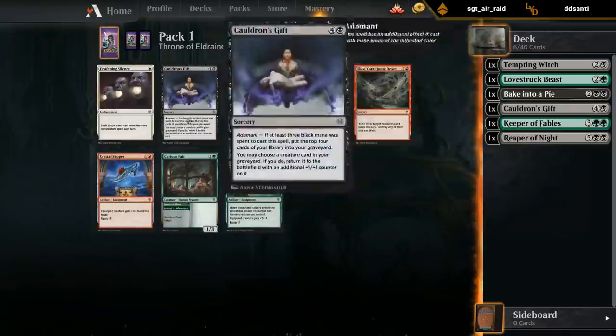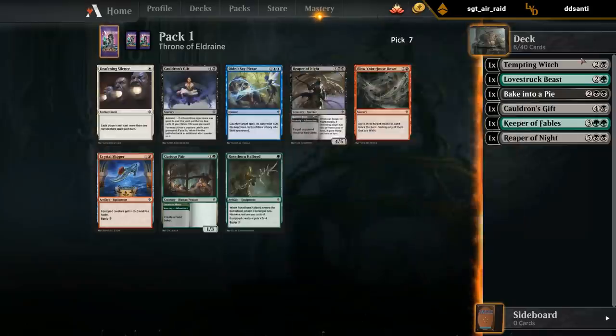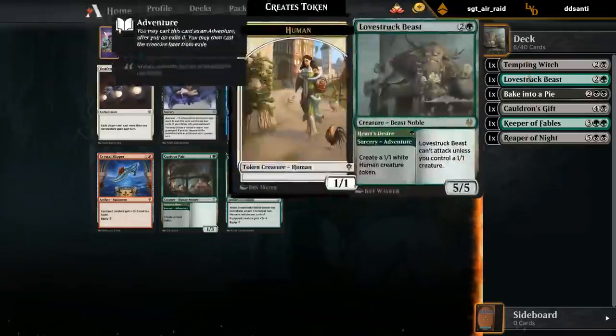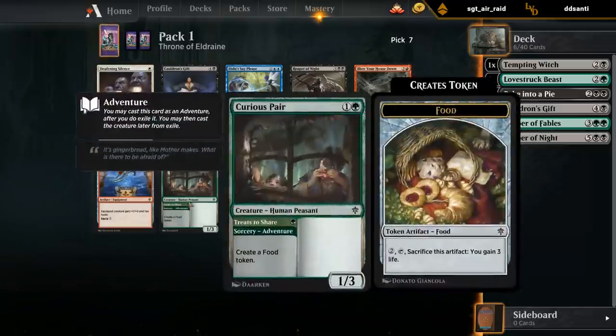We see another Reaper, another Cauldron's Gift, and a Curious Pair. I think Curious Pair is okay if we need more food synergies and an early blocker - we don't have any two drops yet and this is a pretty decent one. I don't mind taking Curious Pair here, and if we find a few Wicked Guardians they play well with it too.